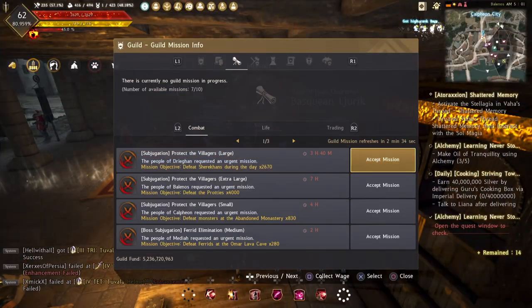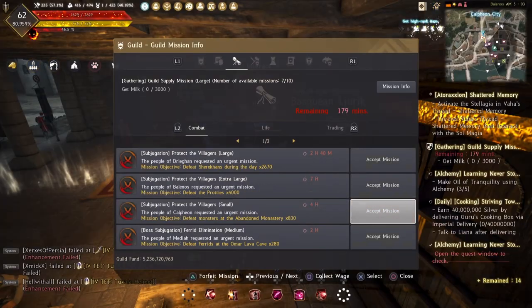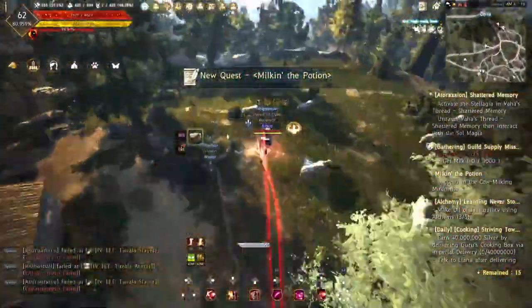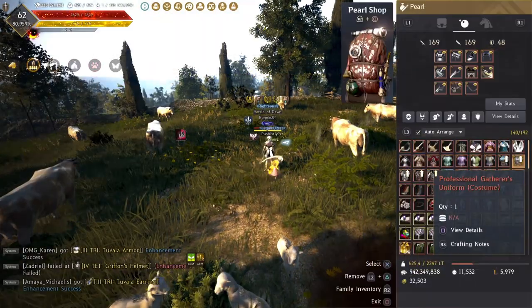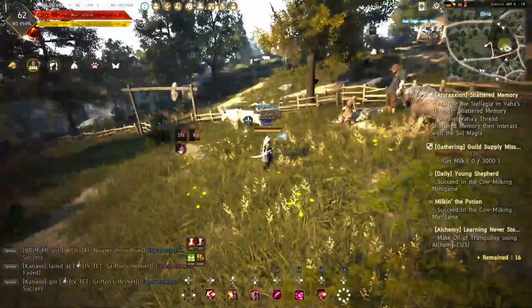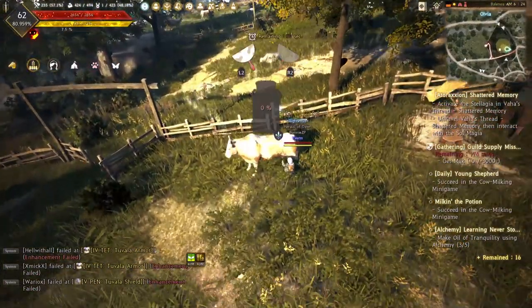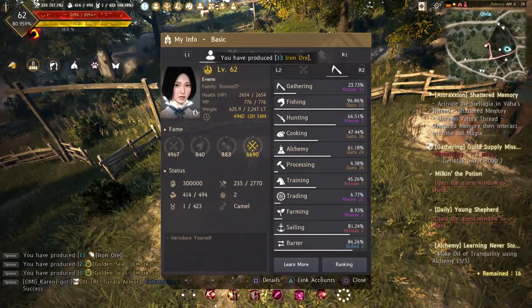Now let's look at active gathering. Previously we saw AFK gathering, so I want to give an example of using a guild mission in active gathering — specifically milk gathering. I'm not usually a gatherer because I value my active time more for grinding. On console there is a gathering delay: every time you press the gathering button it takes about one second before gathering actually starts, which feels bad. Comparing to the desktop version, console gathering gives less reward relative to active grinding.